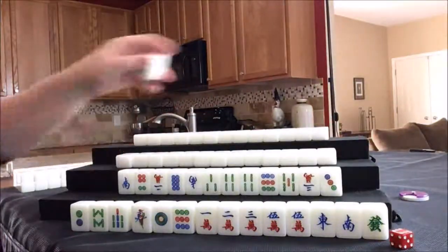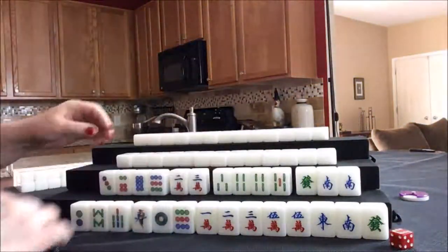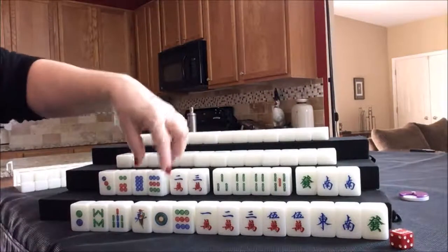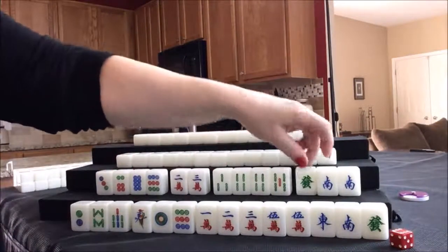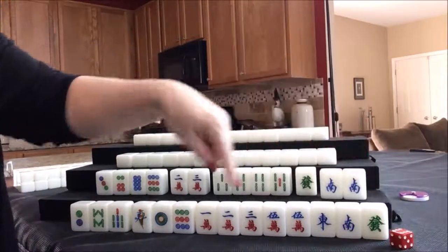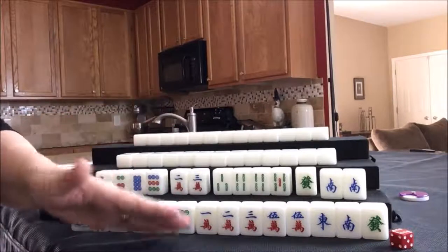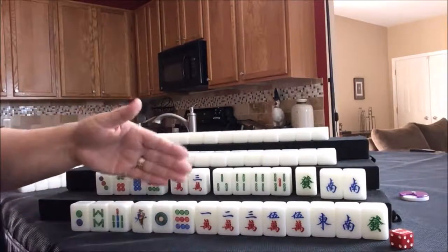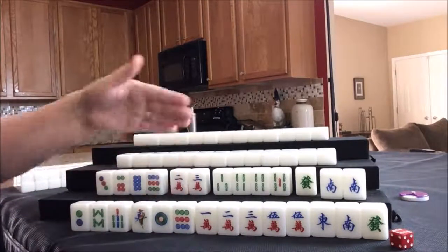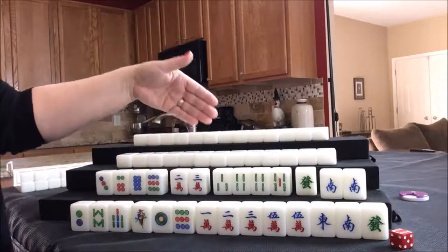Now let's look at south. No flowers — flowers are just bonus points. For south, we have four dots, two cracks, four bams, and some honors, and they have their seat wind. This is south. Each player sits at a direction: the dealer is east, the player to the right is south, to the right of south is west, and then north.